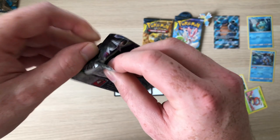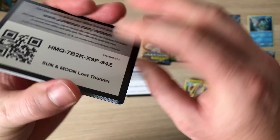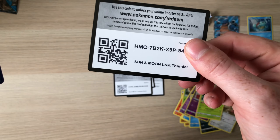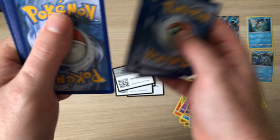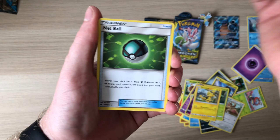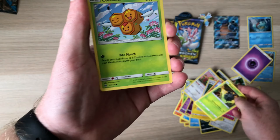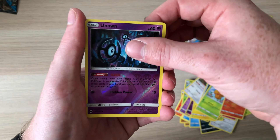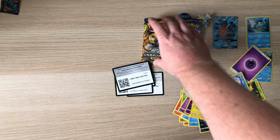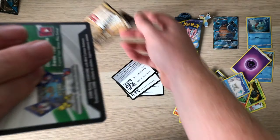Hopefully we can get something from this box. We've got Psychic Energy, Electabuzz — haven't opened this set in ages. It feels like ages anyway. Lost Thunder — that is Sycamore, Panic, or a Comfey, a Litleo, Unown reverse... and behind that a Braviary. Four green packs — this is why I don't like getting these boxes.